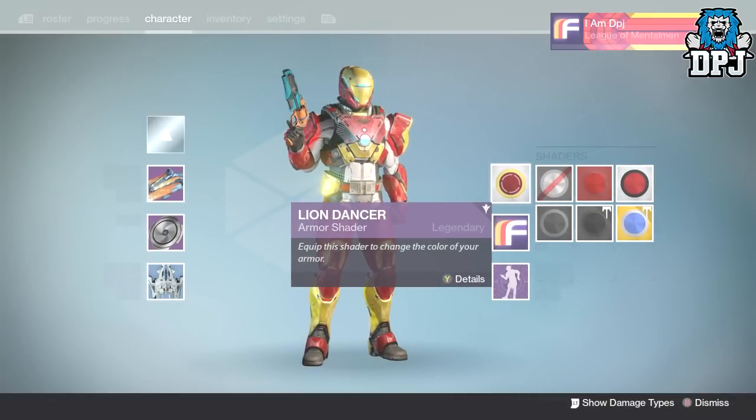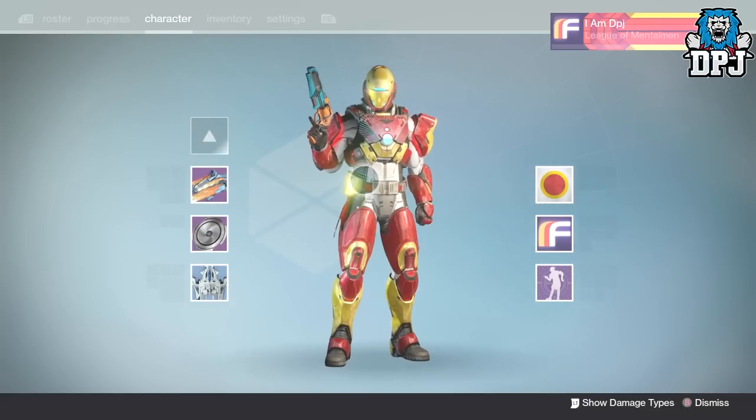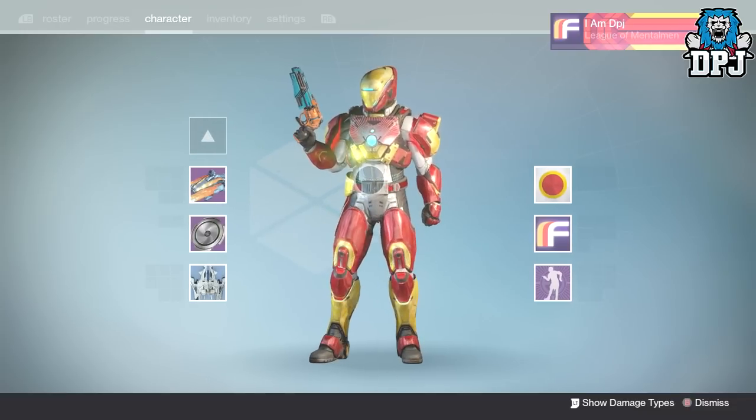The Shader I am using here is none other than the Lion Dancer. This is obtainable from the Cryptarch, so you want to rank up the Cryptarch by decrypting engrams and hopefully the Lion Dancer Shader will drop for you — it's just badass.